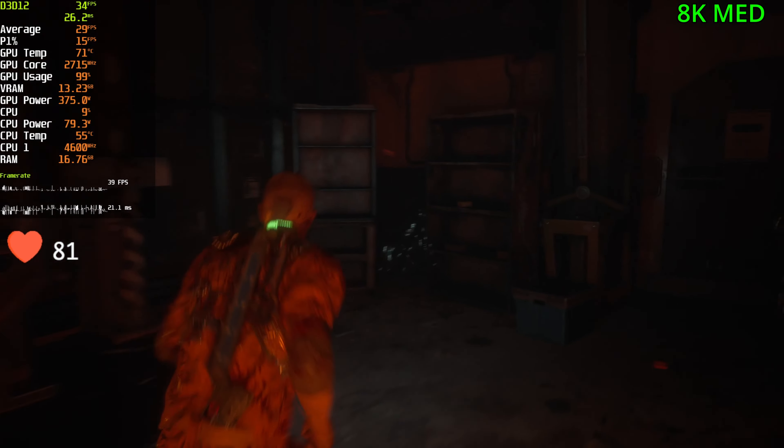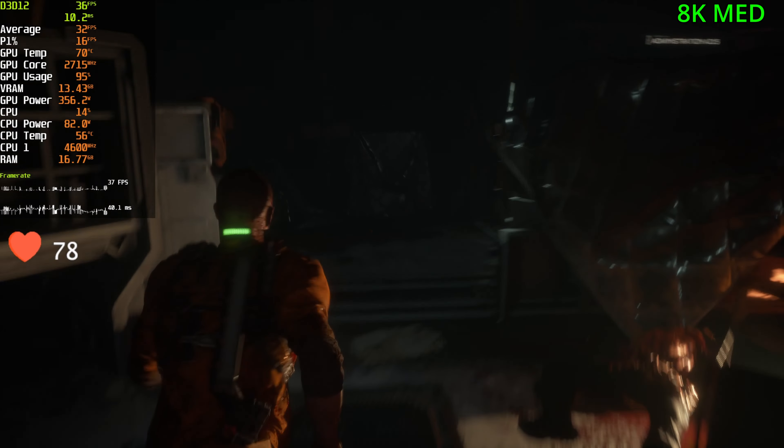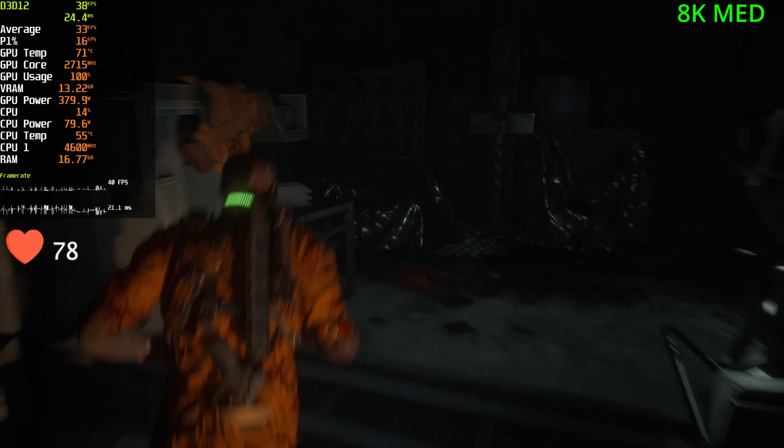FPS at 8K medium settings is around 27 to 40 FPS — not very playable, to be honest, but it's still fun to see that the 4090 can play it decently well.